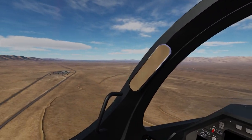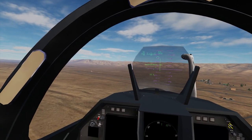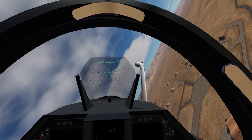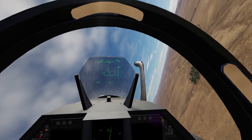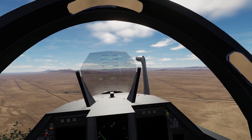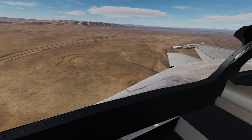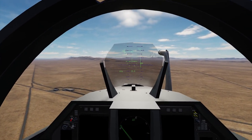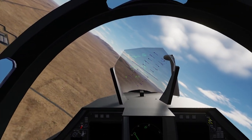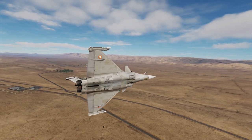It's fly-by-wire, so you're telling the computer how much to pull and it's not going to stall — it'll just keep it in a nice turn. Aerodynamically speaking, if you look at the canards and delta wings, those are very hard to manage. The way this airplane is set up, it needs fly-by-wire, it needs a computer to fly, otherwise it's too unstable.